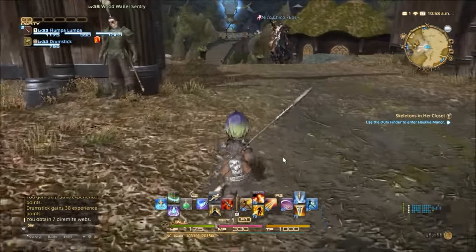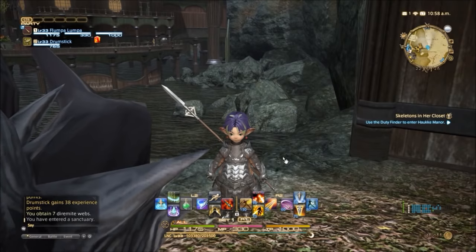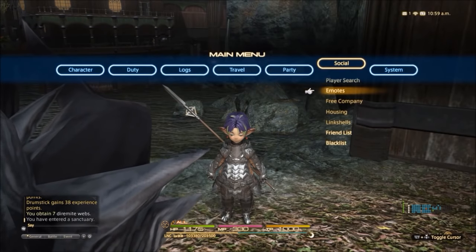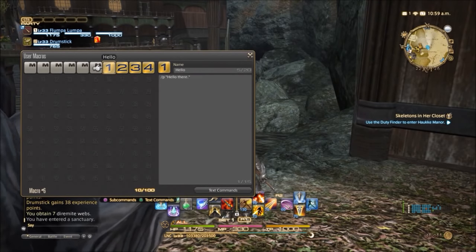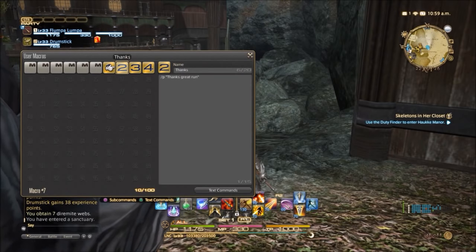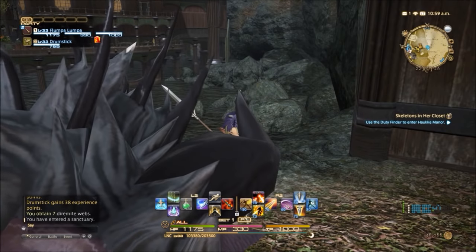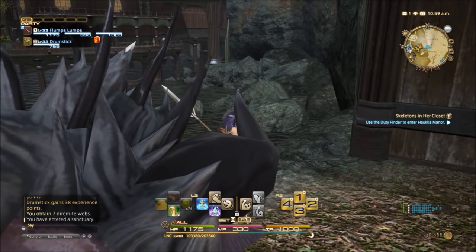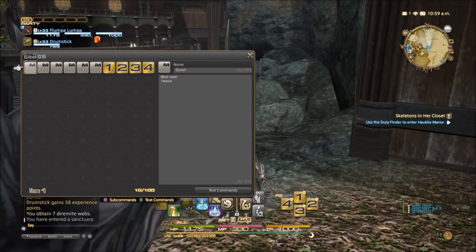We'll get ourselves to safety and hide over here. To get to macros, press the Options button and go across to System — there is User Macros. I've already set some simple macros up here, because typing on a PS4 is a bit of a nightmare. I've got four macros: a quick hello, thanks, congrats if someone levels up, and ready when you are if we're getting ready to hit a boss. But now we're going to go and do a combat macro. In User Macros, you just choose a blank spot.